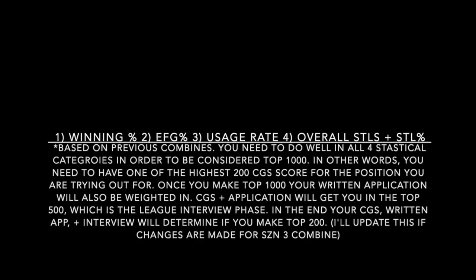Based on previous combines and the players who made it in, you're gonna need to do well in those four statistical categories to be considered top 1,000 — out of more than 20,000 entrants. You need one of the highest 200 CGS scores for the position you're trying out for. Once you make top 1,000, your written application is also weighted in. Your CGS score plus your written application gets you to top 500, the league interview phase. Then your CGS, written app, and interviews determine if you make top 200.